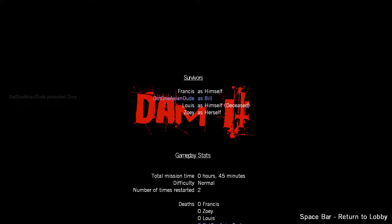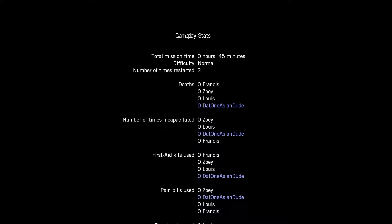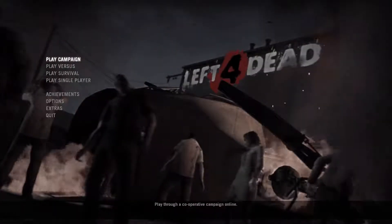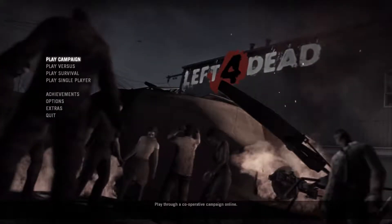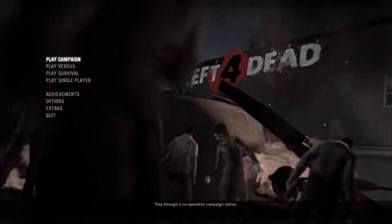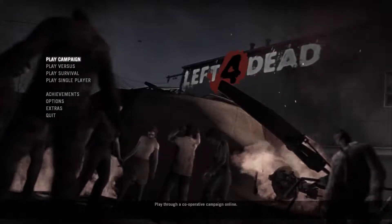I don't know what to do. I think I have to kill Francis — oh I can't even kill him because he's on easy mode. Goddammit. Now you get in — let me start it. Let's do some googling.